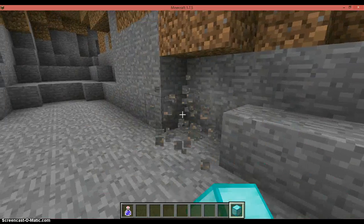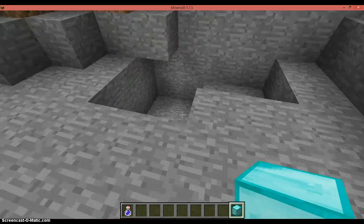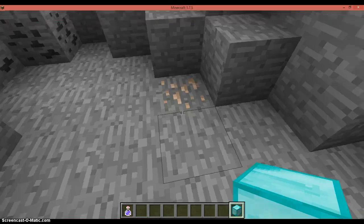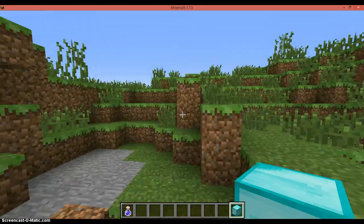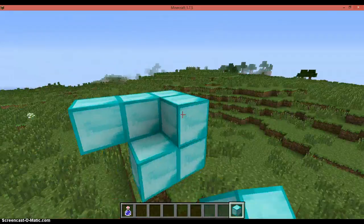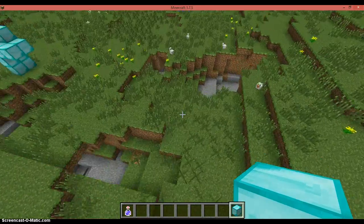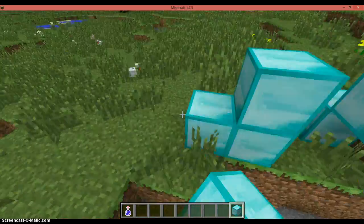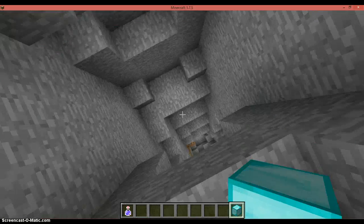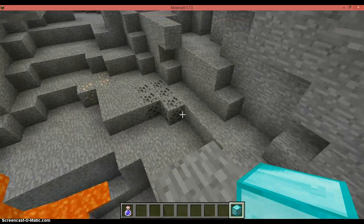Thirteen, fourteen, fifteen, sixteen, seventeen, eighteen pieces so far just by going into these little caves. A tiny bit more coal. And then looks like here leads into a nice small cave that leads into a nice drop - meaning this is going to be a very nice area.